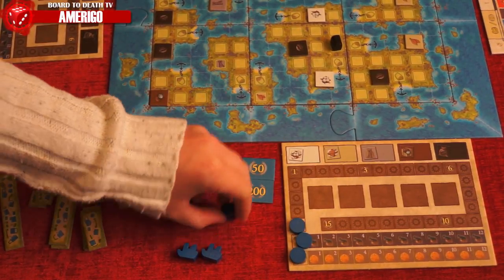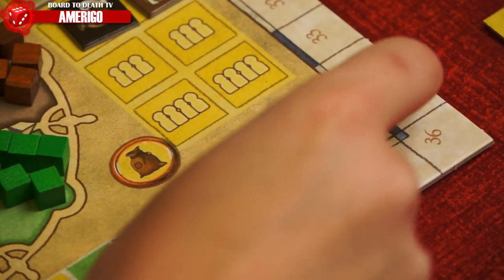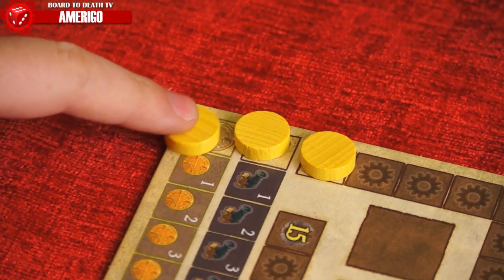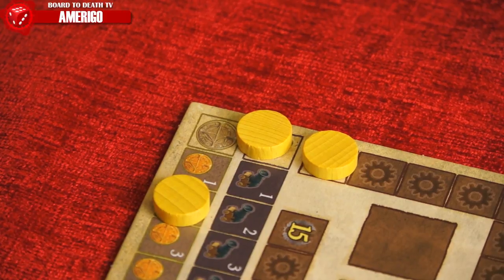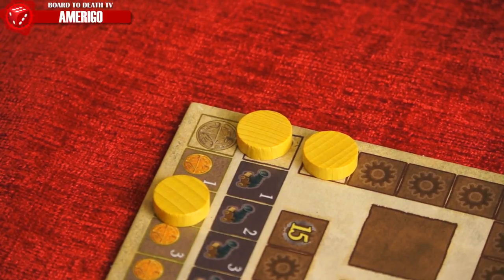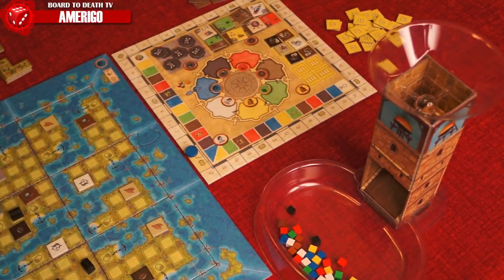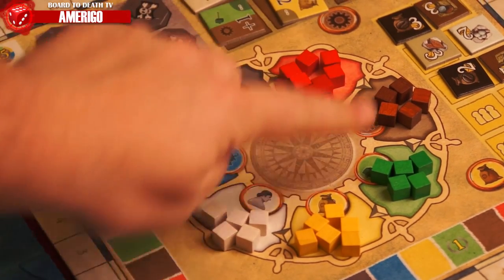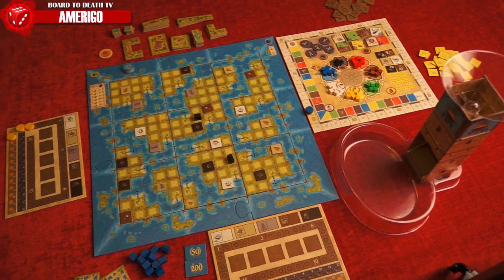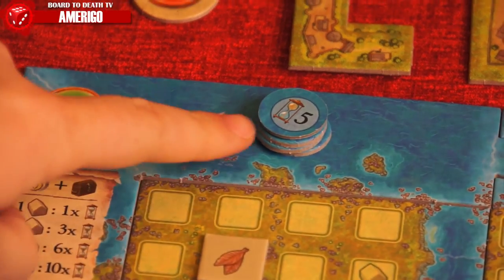Place one scoring disc at the beginning of each track on the player sheet. Randomly place a disc of each player one at a time on the special action track on the storage board. The second player moves his disc on his gold track up one, third player moves it up two, and last player moves it up three. Place the cube tower next to the storage board and drop in all 49 cubes — seven in each of the seven colors. Place any cubes that land in the tray on the appropriately colored space on the action circuit. You're now ready to explore, settle, and earn your fame and riches.